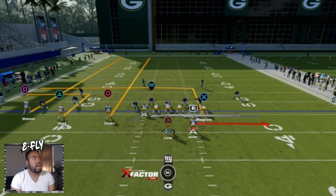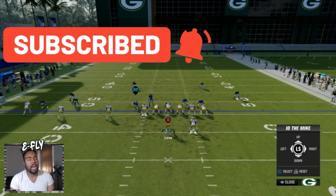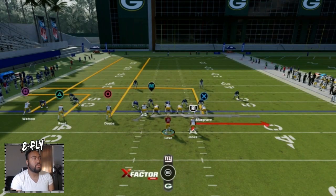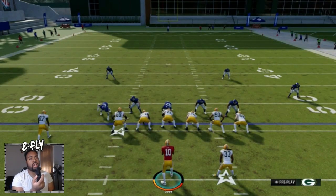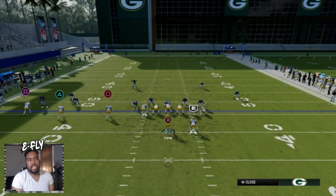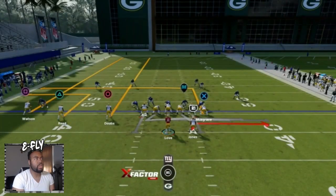But you gotta watch out for one thing only - the defender I'm highlighting with the stick. Watch out if he's in a contain, watch out if the slot defender is coming toward you on that left side, or if the linebacker gets completely free because the left guard isn't going to take care of him. Also note that you cannot hot route this formation - if I spam the hot route button it won't work on this play.